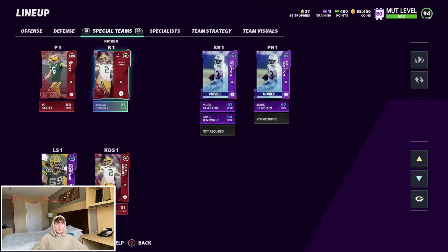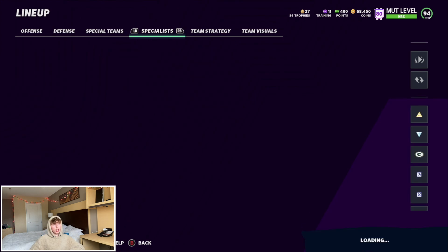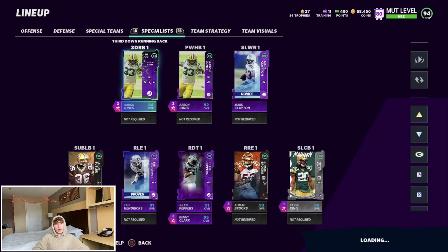For special teams we got Mason Crosby and JK Scott. Mason definitely deserves an upgrade — he didn't miss a kick all year. I wish they still had that Football Outsiders promo from last year that gave kickers upgrades. The specialist breakdown is there if you want to pause it.